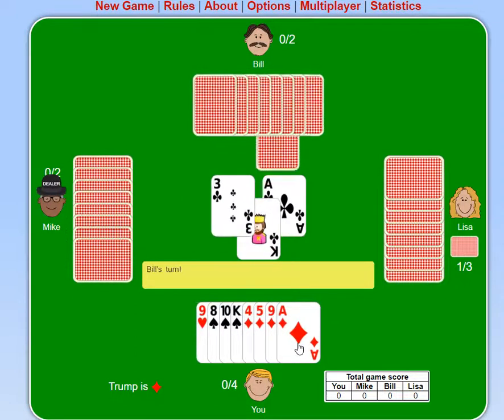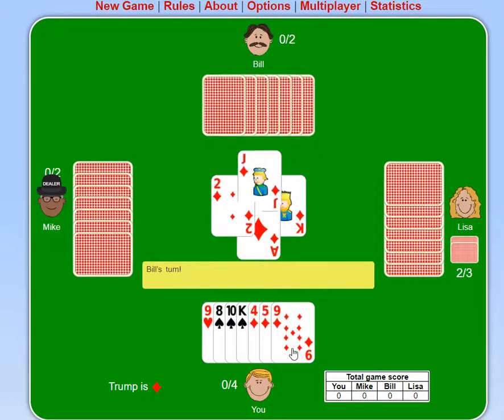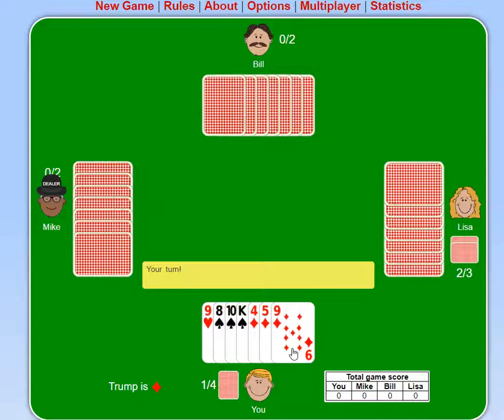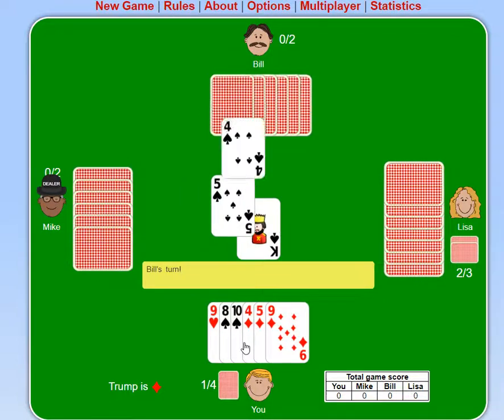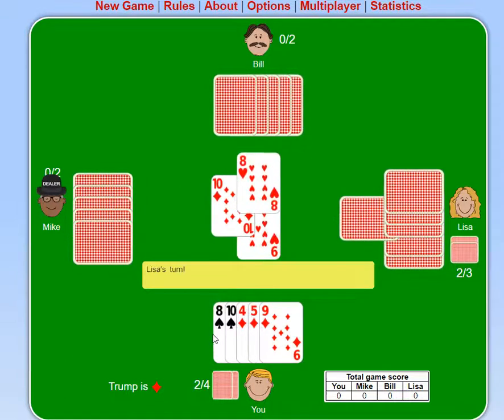Oh dear — Lisa's pulling my king out. Well, that's not awesome. Now here is where I can probably surprise Lisa a little bit by trumping her king with my ace. Lisa, take that — and she's like, oh no. Now it's my turn to lead, and I want to hopefully take this. Now I have to get 2 more out of all of these. It's quite a bit of trump, so I'm going to get rid of the 9 just to void myself in that suit.